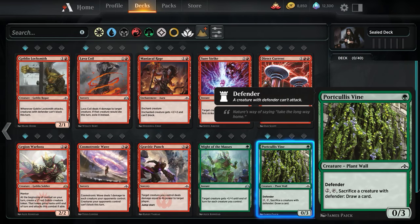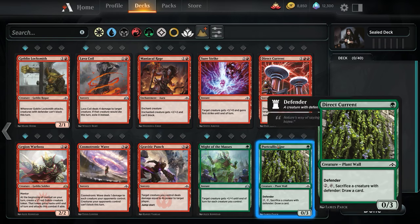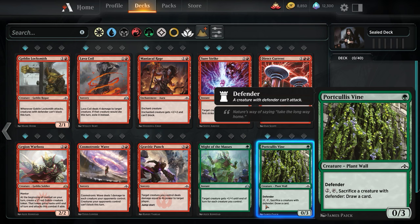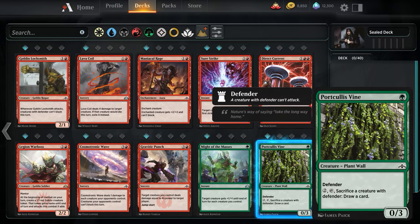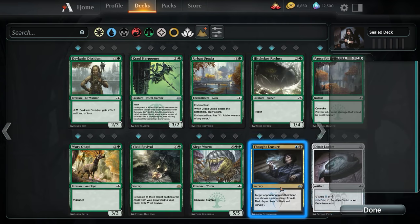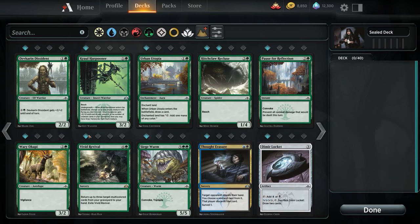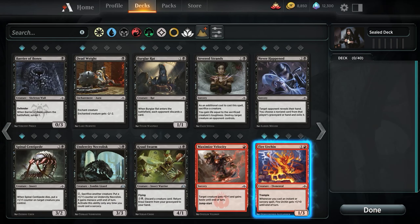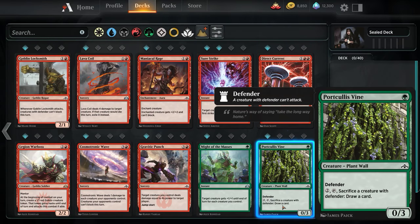A 0/3 Defender — pay 2, tap, sack a defender, draw a card. That's not bad. For a turn 1 play, it shuts down their little 1/1 guys for a while, and we can cycle it out for a card later. Karen Dissident is a vanilla 2/2 — don't let the text fool you, this text doesn't matter, this is a bear. I like this thing, and in fact if we run Naya this is an auto-include. Urban Utopia — if we run Naya, we have to run this because we need that fixing.